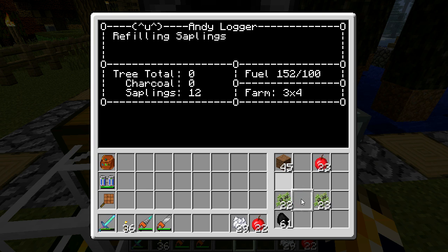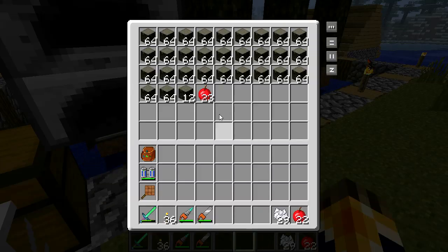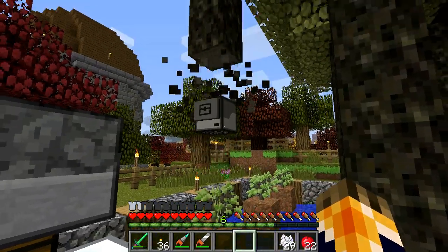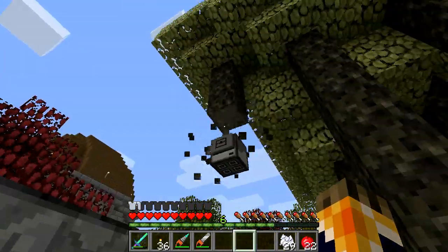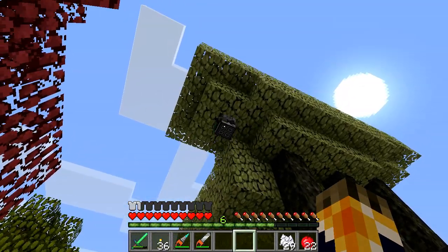It's finally done — it's refilling its saplings. It says 'this apple is not a sapling, so let's just stick it over here.' And off it goes, replanting the sapling right away and starting to knock the tree down. He likes his wood!